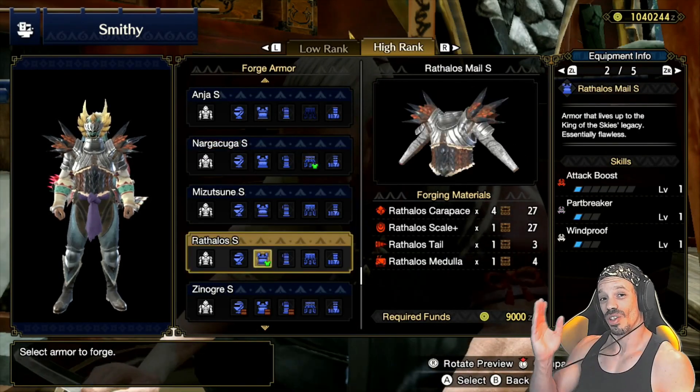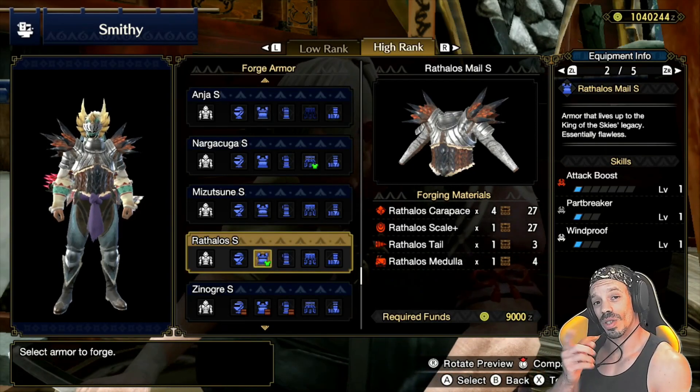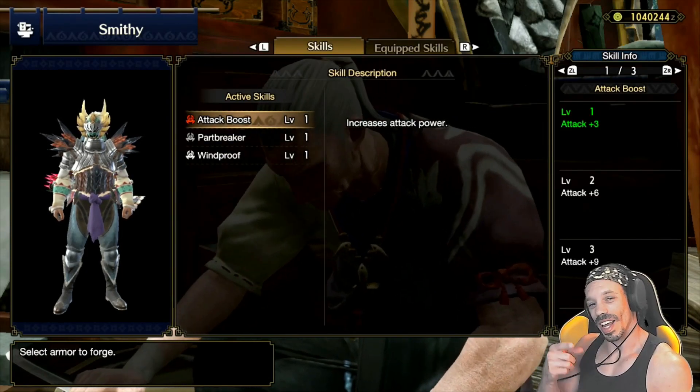The next piece of armor to upgrade is the Rothlos Male. It comes with attack boost one, part breaker one, and windproof. So it's a mild upgrade from the low rank version, but you still keep your abilities, plus you get attack boost one and higher defense.